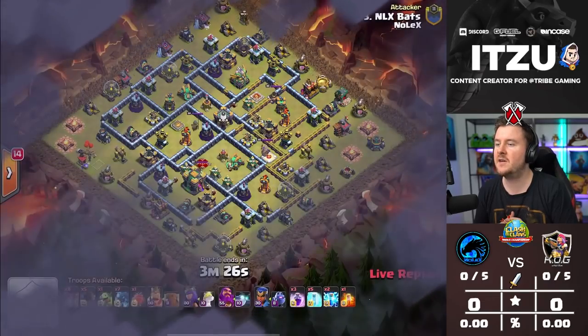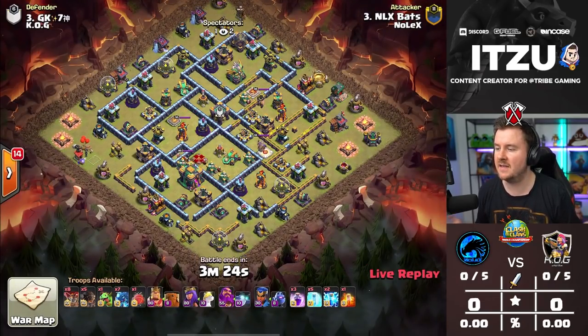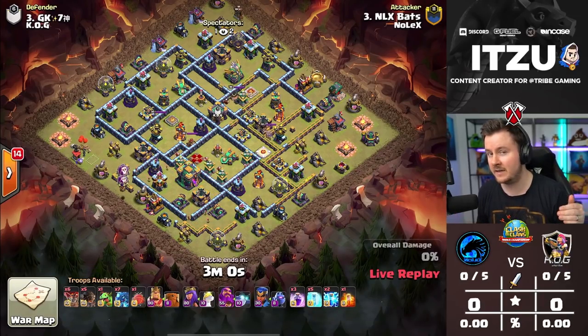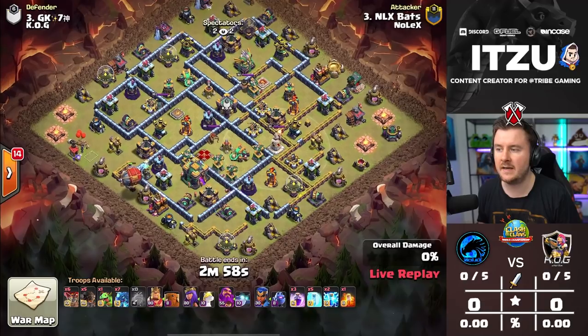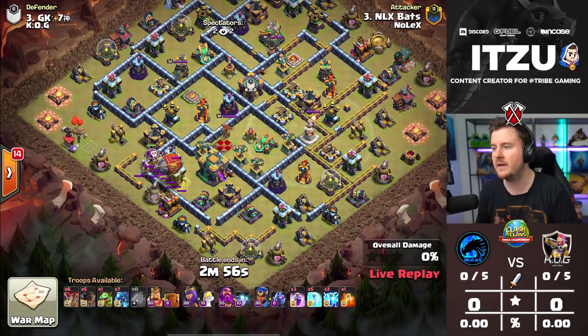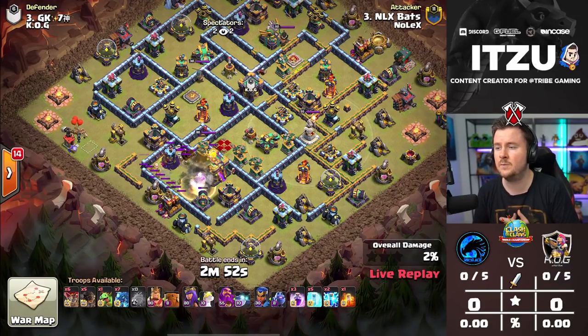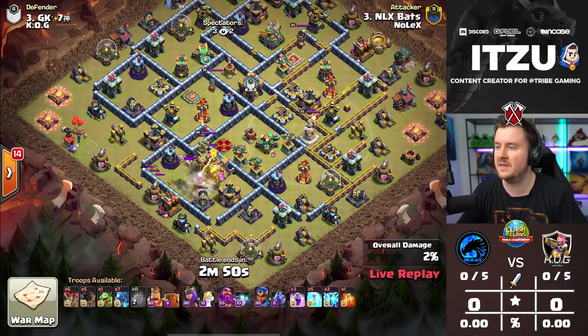Bats is starting things off as their first attacker for Nolex. He really prefers air attacks — typically E-Dragons, which he's running, and sometimes Inferno Dragons as well. Let's see how he does, taking out the Town Hall nice and easy in the beginning.